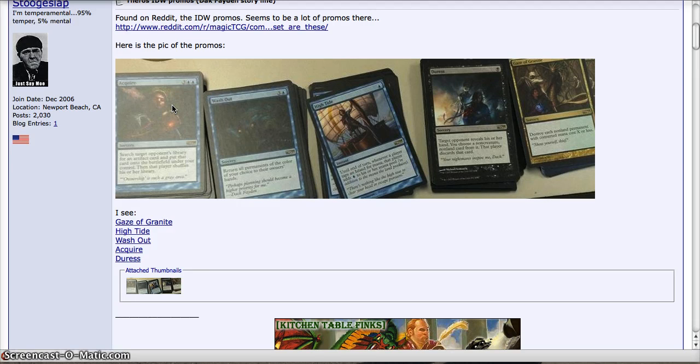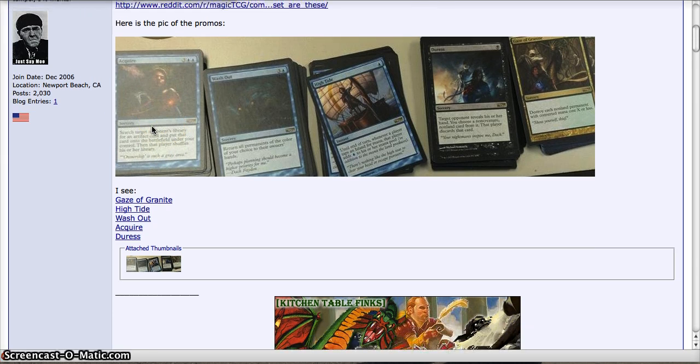Speaking of good cards, first off we have Acquire, which is 3 and 2 blue for a Sorcery. It searches target opponent's library for an artifact card and puts that card onto the battlefield under your control. So it's kind of like Bribery but for artifacts. Pretty awesome card, and it is a rare, which is a little unusual — we don't always get rares for these promos. They tend to be non-rare, especially since the Jace Beleren situation got out of control. Having something like this is a little more on the rare side. Acquire is pretty awesome.